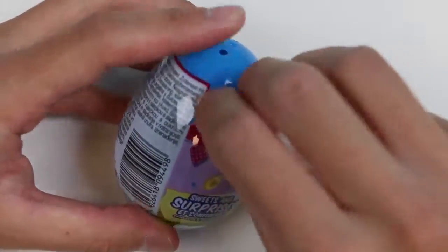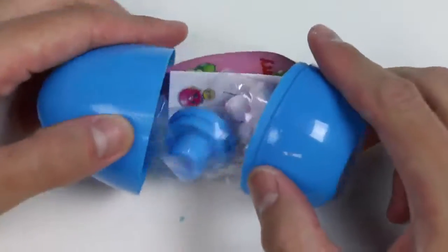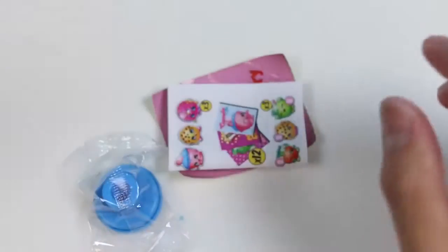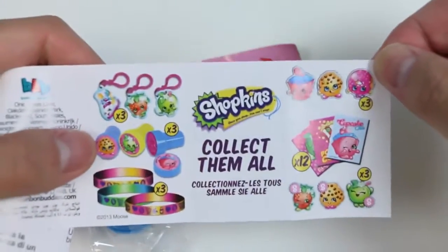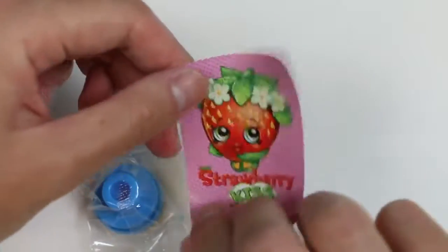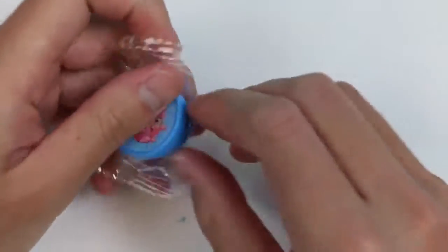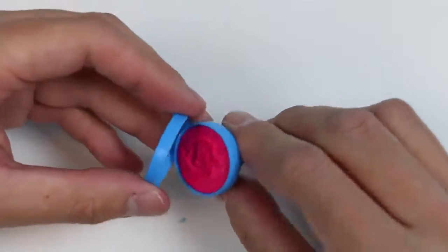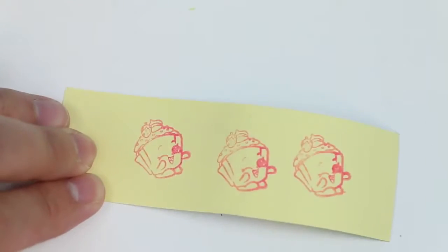What?! We got a Shopkins surprise egg — let's open it up! We get some heart shaped candy! Here's all the surprise toys we can collect! We get a giant strawberry kiss sticker! And for the surprise toy — oh hey, that's Cupcake Chic! Nice! We got a stamp! Let's give this a try! This stamp works pretty well — we just made three Cupcake Chics!